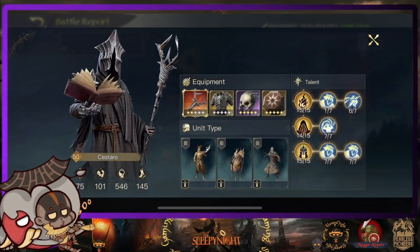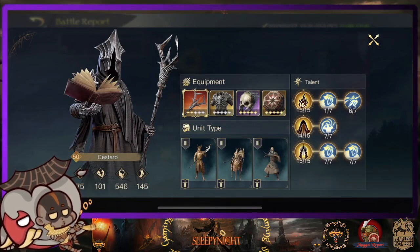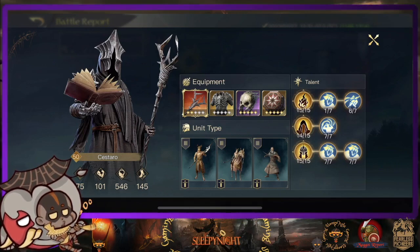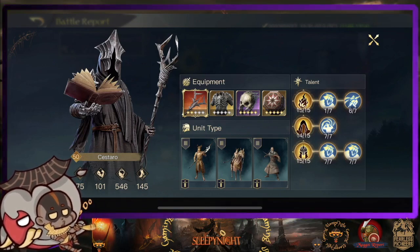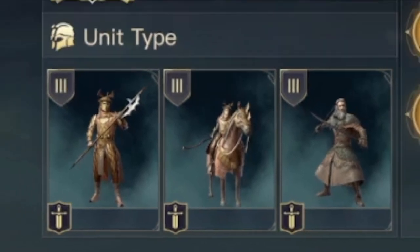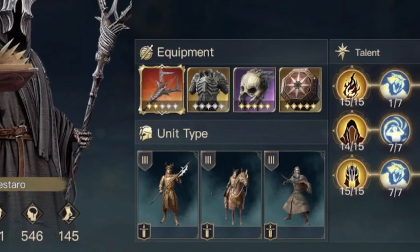We do have one of the guys that has one of the first Cesaro equipment — Nicky — but we unfortunately don't really see him as much anymore. However, with this build right here, we can replace Nicky with a Tox Troop build. It's like a basic Halberdier, Dragoon, and Corsair.